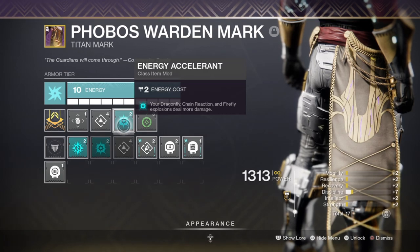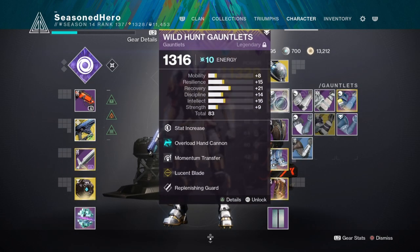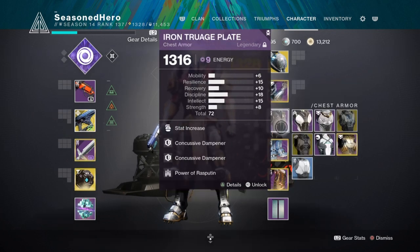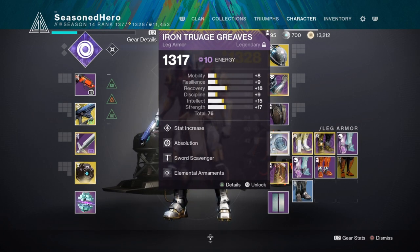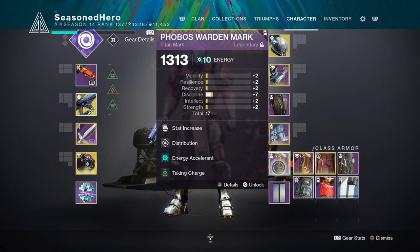Here are all the mods and how they affect the build. Head: Discipline, Fusion Rifle Ammo Finder, Ashes to Assets, and Warmind Decree. Arms: Minor Resilience, Overload Hand Cannon, Momentum Transfer, and Lúcent Blade. Chest: Discipline, Concussive Dampener Finder x2, and Power of Rasputin. Legs: Minor Intellect, Absolution, Sword Scavenger, and Elemental Armaments. Mark: Minor Discipline, Distribution, Energy Accelerant, and Taking Charge.